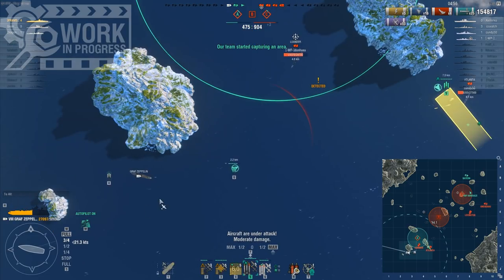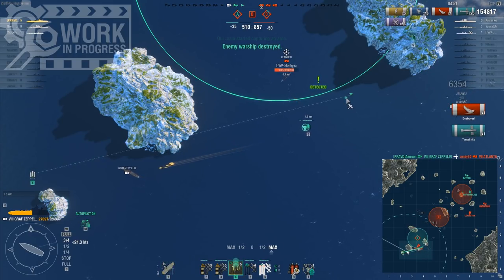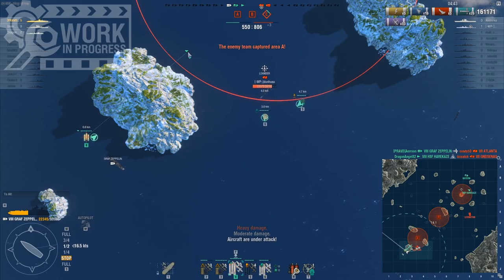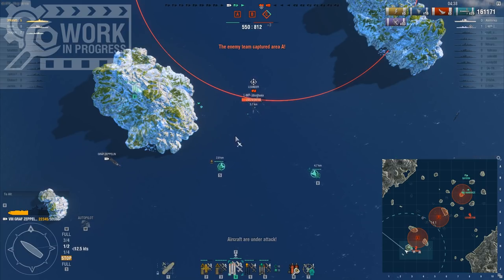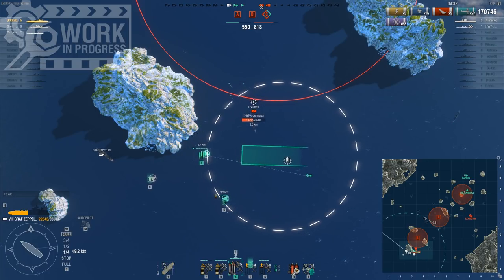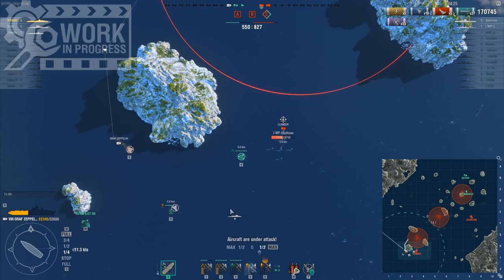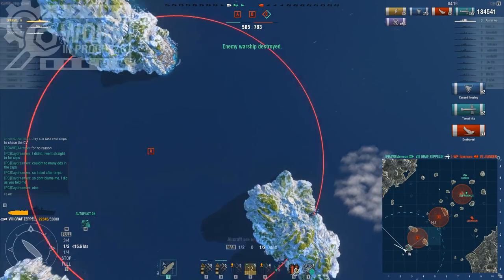This looks actually really, really good. I think this Atlanta is dead. So now it's time to finish the Leander. Goodbye Atlanta — only one torp required. And now the Leander is turning away. I think I should still hit one torp on her. 9,000 damage — this is not something you will see on other carriers. Two even hit. Goodbye, I guess, Leander. That was a rather lucky drop.